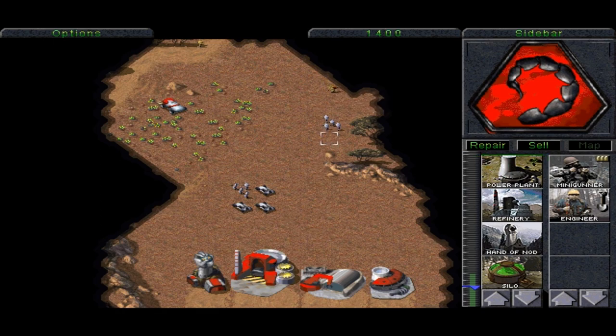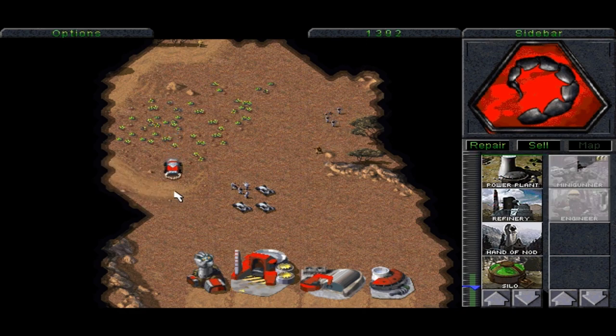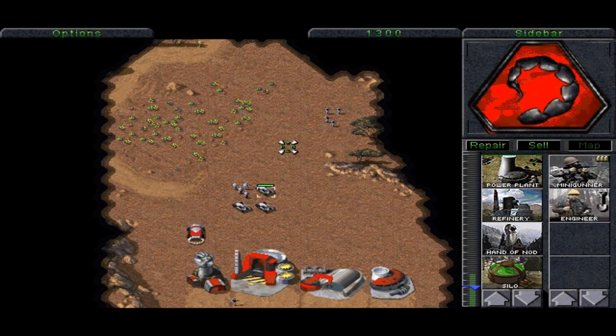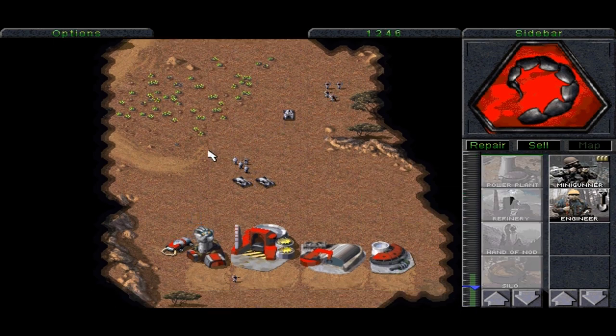Now we can build mini-gunners — they're the ones that shoot things and are basically our main infantry at the moment — and then engineers, which are used to capture things. So we can use engineers to capture the enemy base if we really wanted to. Let's get another refinery going so we can make some more money. I generally like to have two refineries going at once with two harvesters, so I have lots of income coming in at a time.